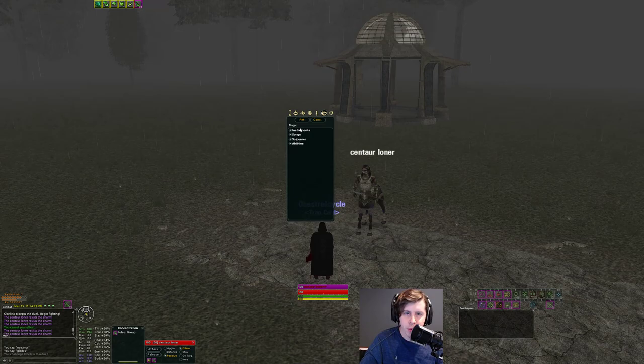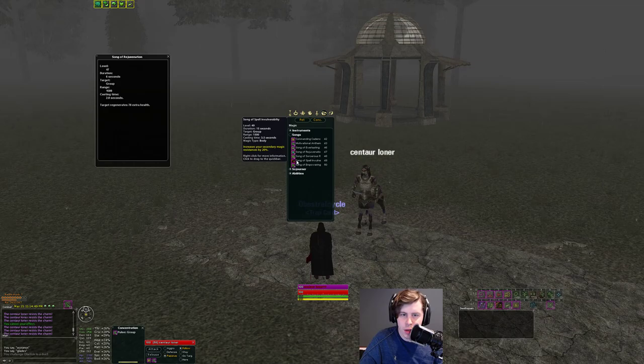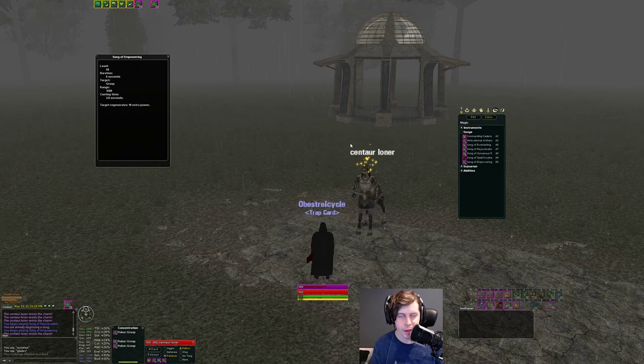Let's look at the instrument line because that's what really makes Minstrels what they are. In your Magic tab you have Instruments and Songs — both come from your instrument line. Probably the biggest thing about Minstrels is the permanent songs: the Speed 6 song at 204% speed, a health regen song that stays up all the time, and your power regen song — the crack song. The interesting thing now is you can keep all your songs up at once. You no longer have to twist them or choose between songs. You can literally have all of them up, which also makes using your pet and mez song a lot easier.